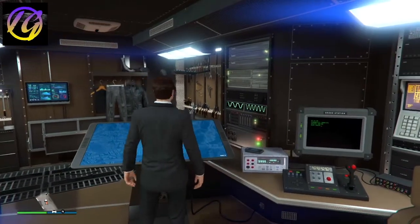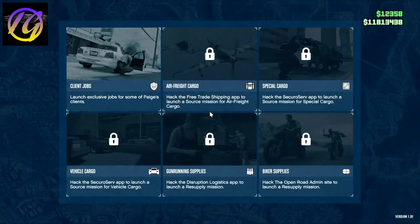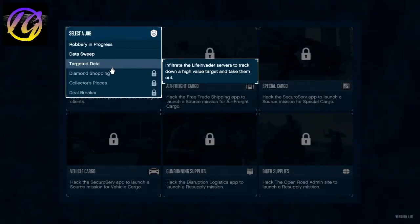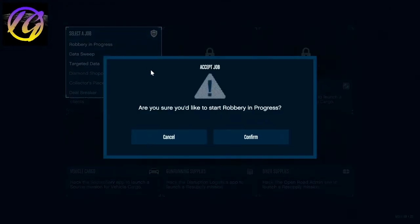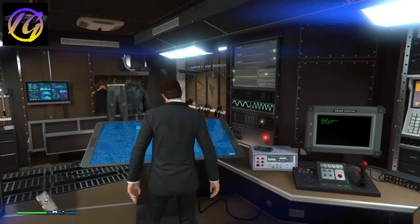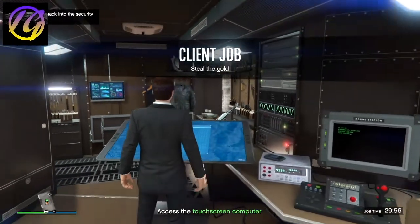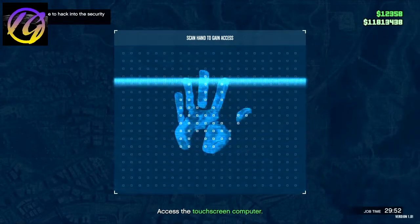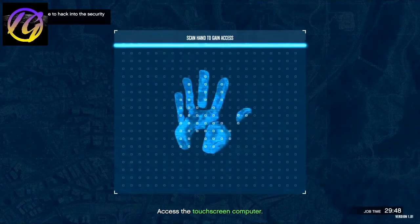Now that I'm inside my Terabyte, I'm going to access my computer and simply start doing the client jobs. The client job I'm doing in this video is called Robbery in Progress, but I also recommend checking out Diamond Shopping. Both missions are very fun in my opinion — check them out if you want to. If you do them all in a row, they will make you a lot of cash.